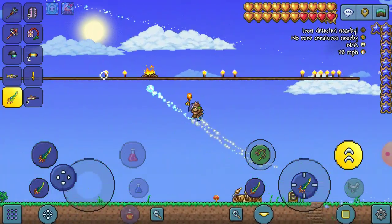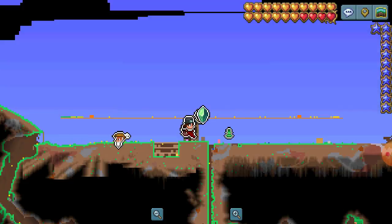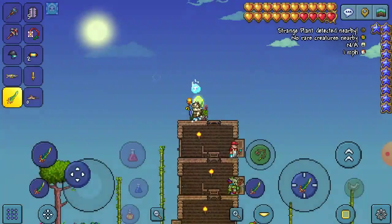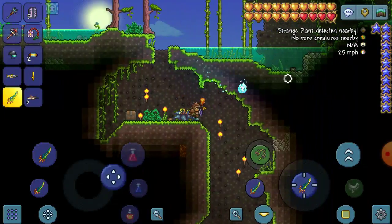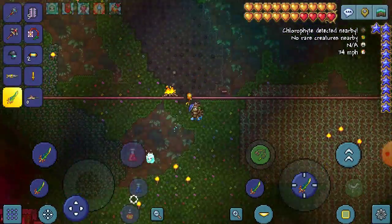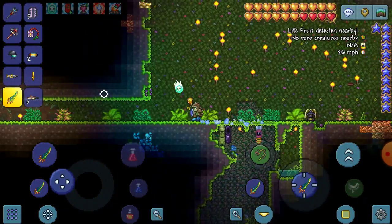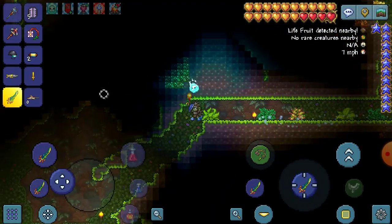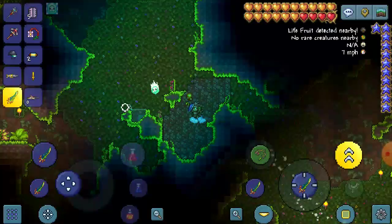Let's head over to the jungle. To get the beetle husk we need to take down Golem — Golem can drop like six or five or so. But first, let's get looking for these life roots. I'm already detecting one; I haven't looked for them in so long.